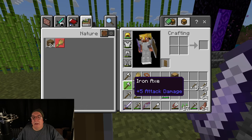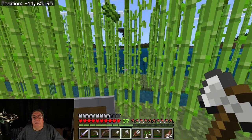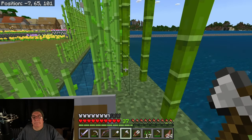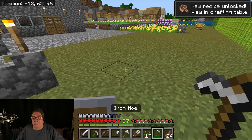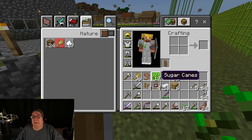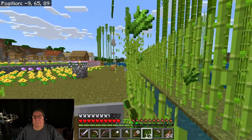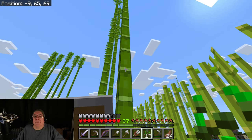I bet it's an axe - is that what I need? An axe. Yeah, see that? That's all new. This is what I need, I forget. That's sugarcane. This is bamboo. Oh, that's a tool.